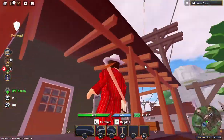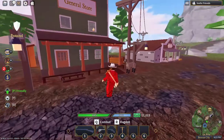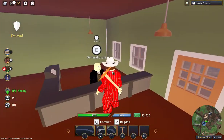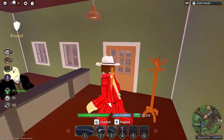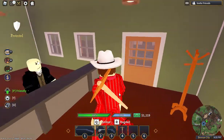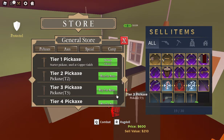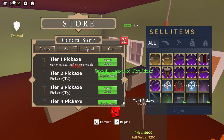Once you arrive in Bronze City, go to the general store — it should be a green building that says general store on the side. Go inside and sell your items by holding F to the shopkeeper. You should get a decent amount of money. Then once you're done with that mining trip, buy the tier 3 pickaxe.